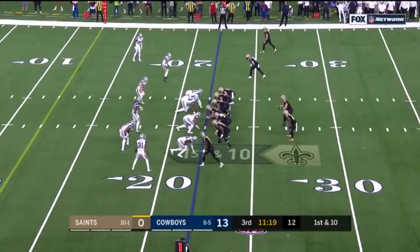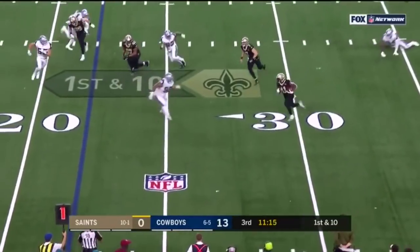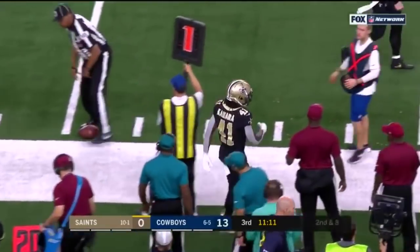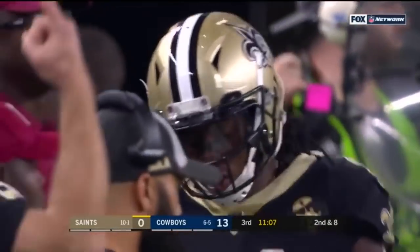Taysom Hill is in at quarterback. Drew Brees at the top. Some misdirection for the Saints. Camara gets the ball. A good play by big Antoine Woods, who was back there — he slowed down the play altogether for a gain of two. That's a good job by the big man.